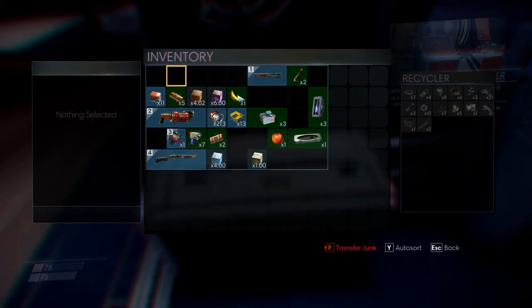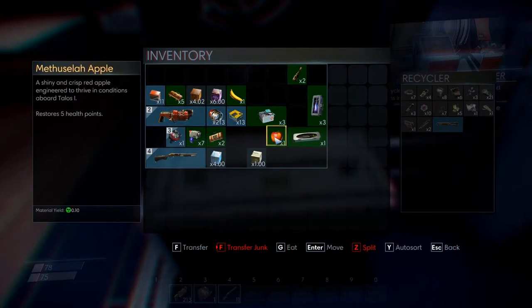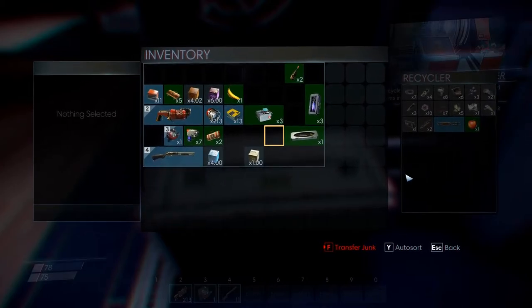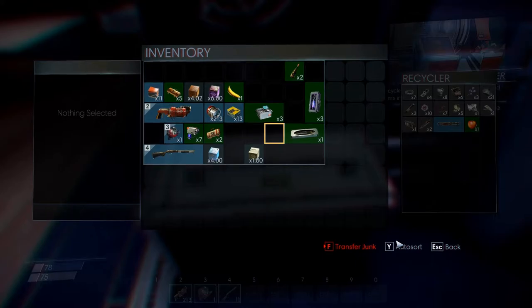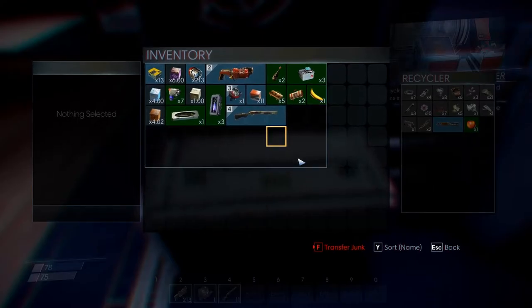You can transfer other things too if you want — say I don't want my wrench anymore, I don't want this apple. Anything you want, you can toss into the recycler. If your inventory is a mess, you can hit Y to auto sort stuff and have a look at it.